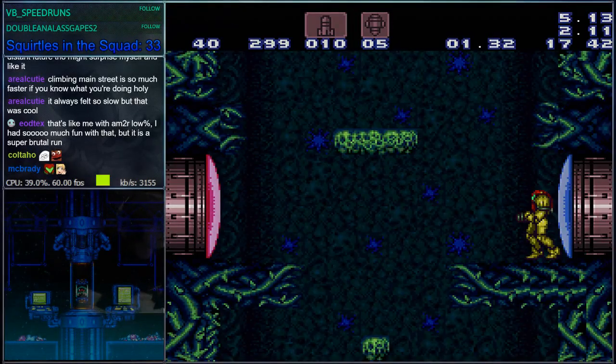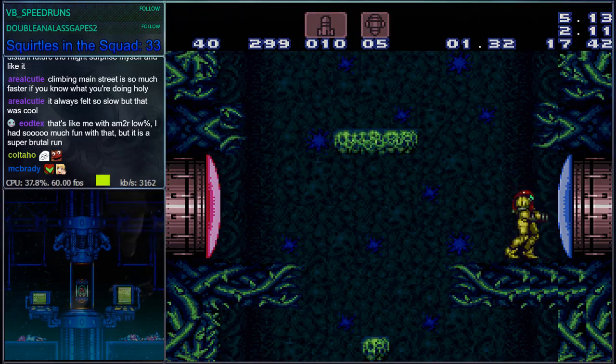Last time we talked about the Brinstar item collection without moondance. What we're going to talk about for this particular segment is moondance and how that affects the item collection. I'll also go over a safety strat you can use with the non-moondance route if you want to do single Norfair but you're not quite confident in your Ridley fight yet.